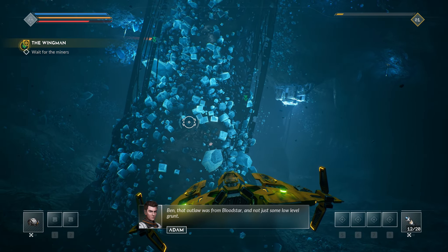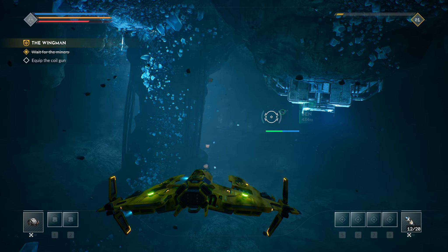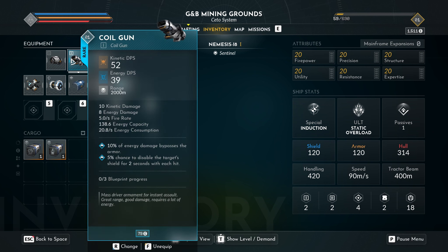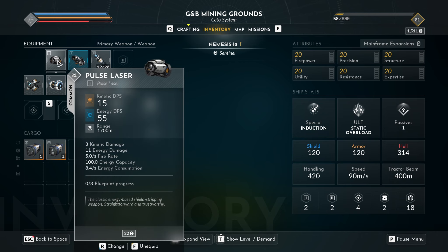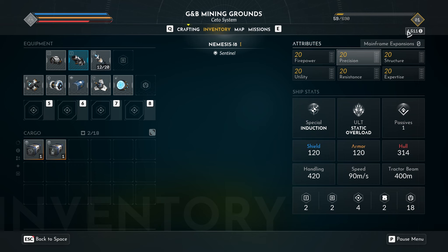Ben, that outlaw was from Bloodstar — not just some low-level grunt. He even had a custom-built coil gun. I'll keep an eye on the main shaft. Then I'm going to hold on to the coil gun. Let's hope we won't need it. Can I just equip this? Oh, I can. Okay, cool. Range 2,000. Kinetic damage 52 DPS. Energy 39. The energy's worse than my current one, but the kinetic's much better. 10% of energy damage bypasses the armor — that's good. 5% chance to disable target shields for two seconds — even better. Look at all these stats. Wow.